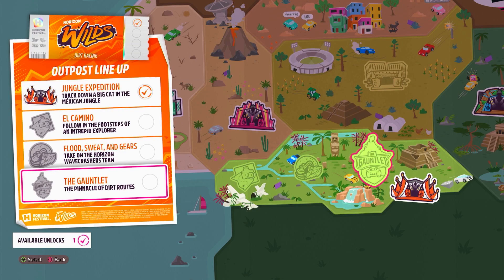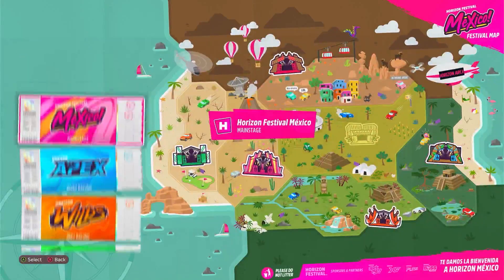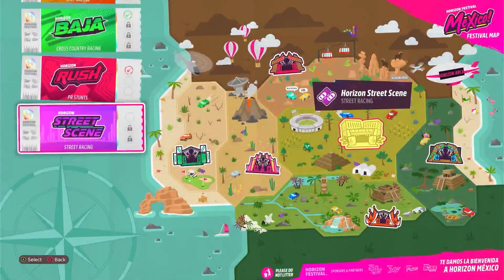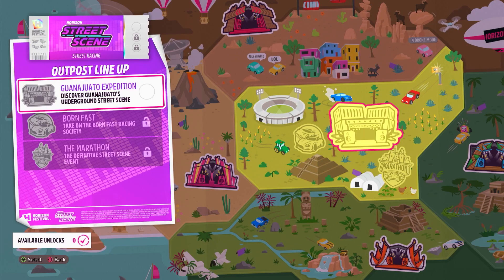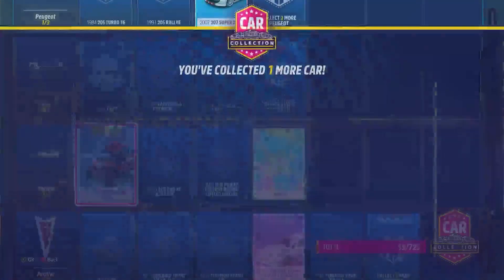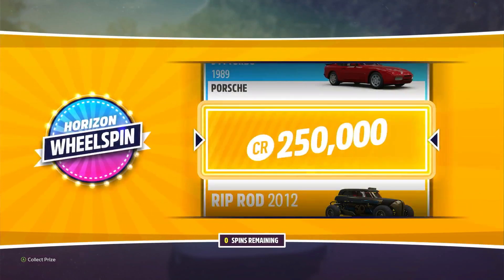I can unlock the Gauntlet, or unlock the Colossus, or that stupid thing. I hate these stories, but the Goliath - the races are fun, they're funner. Some of these other ones though, meh. You want to set up a new street racing outpost? Let's say I know a guy in Guanajuato. The stories are shallow. Why don't I hook you up with Ramiro and the extremely mysterious unknown racer who runs meetups in Guanajuato? Anyway, like this game - I mentioned in the last video.